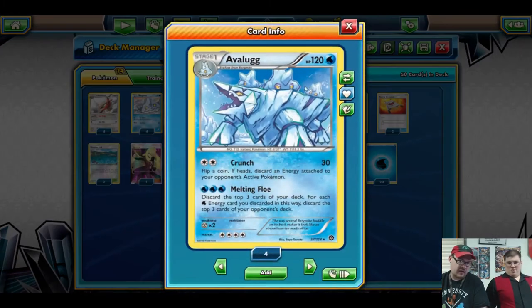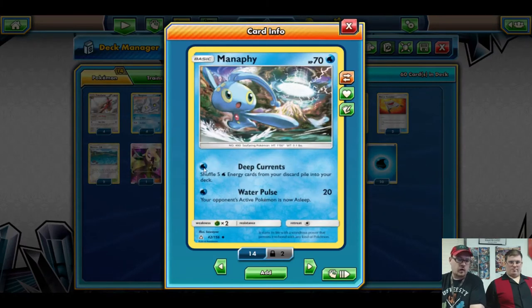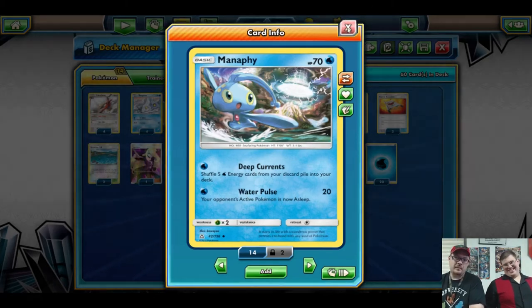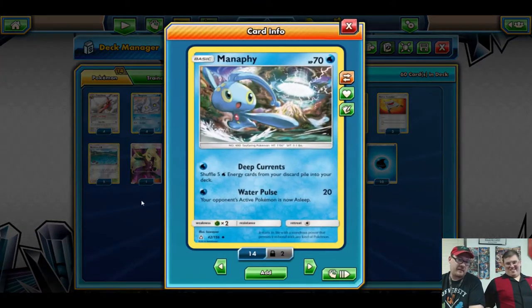We also run Manaphy. For one Water Energy you shuffle five Water Energy from your discard pile into your deck. This is more for mid to late game as a recycler — and they can't be milled once it's on the field. Because we're running 20 Water Energy, we'll definitely take full advantage. Four turns gets all the energy back into the deck, but realistically about three turns and all your energy would be back.